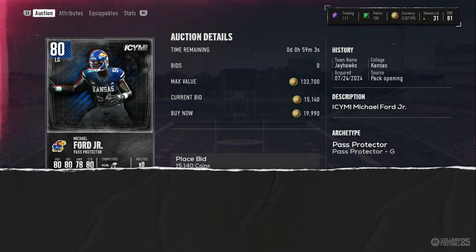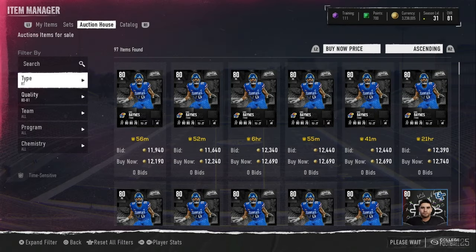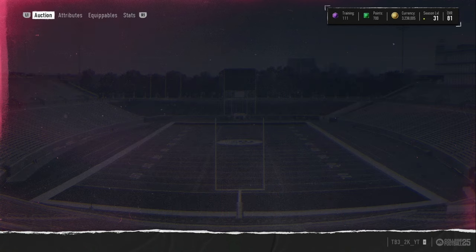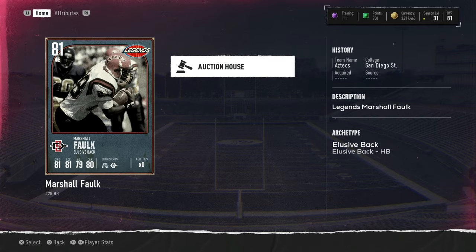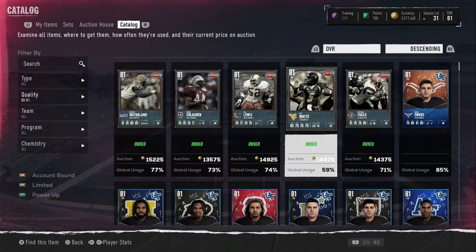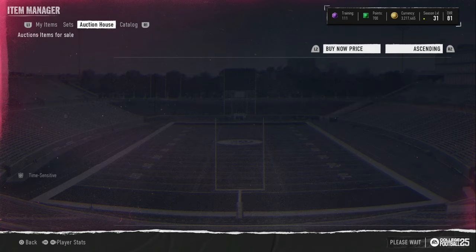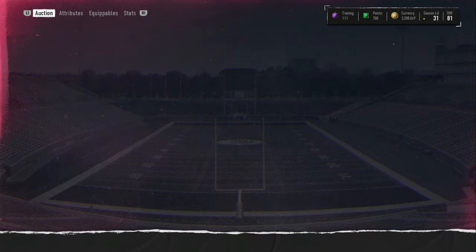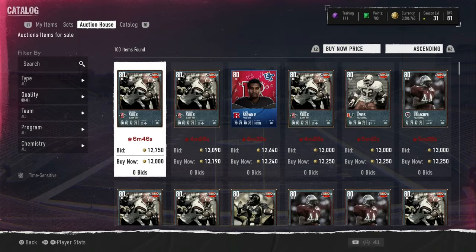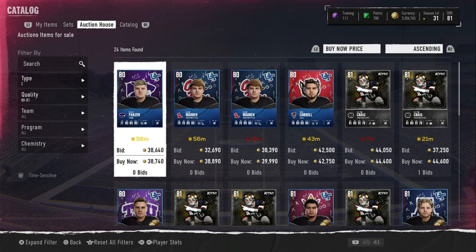We got this card for 20,000 coins — it goes for 28,000 coins, let's go. We have another card right here for 20,000 — they go for around 32,000, that's a pretty good profit, let's go. We have a few minutes left in the challenge. We're going to buy this card for 10,000. We have less than one minute left of the challenge — trying to get a last second snipe to make some more profit.